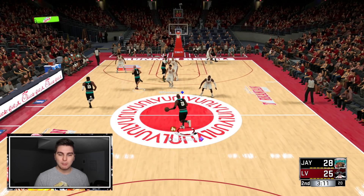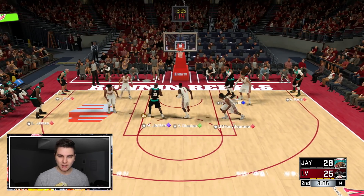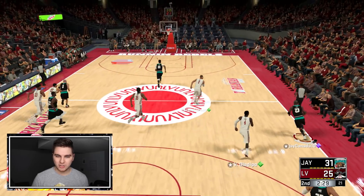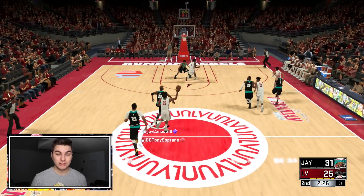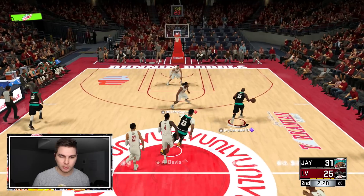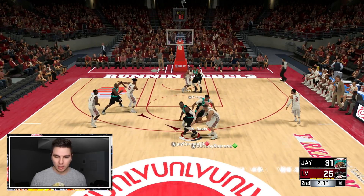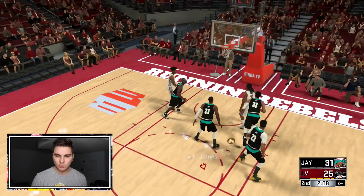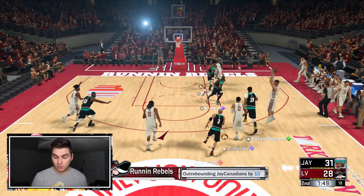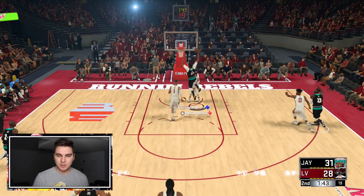MJ draws a foul every time he goes to the rim — his draw-foul rating must be like a million. I'm befuddled that I'm not blowing this man out. Let me keep the bench in here. He made a good steal, read that pass from a mile away, but then took a bad shot. And a lob — what? From Michael Jordan? In what world? 2K is keeping him in it, I'm not playing well enough.